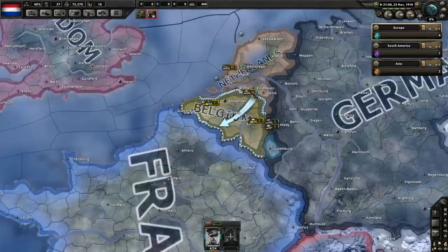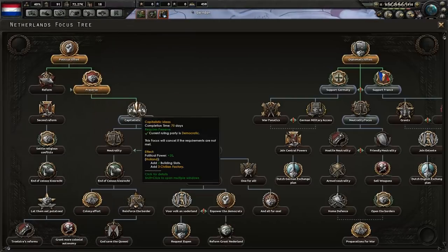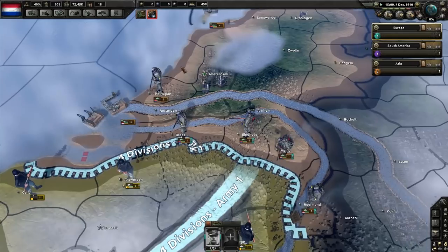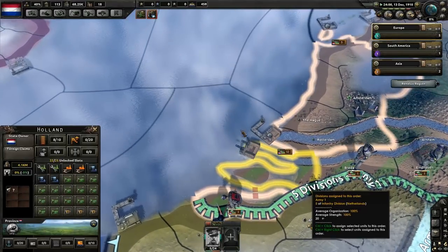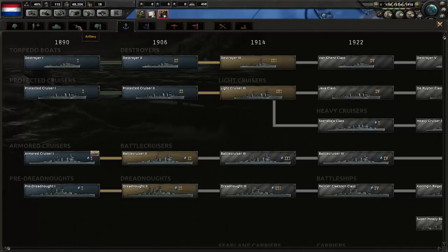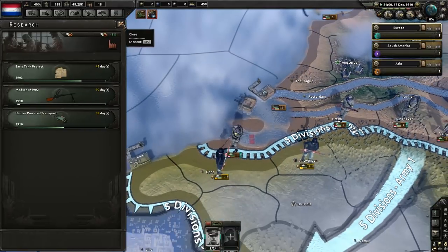Everything's going pretty well — almost at the end of 1910. Revolution in Mexico has happened. Our next national focus is completed — capitalist ideas, and wow, that gives me a lot of factories. We might be an industrial power by the time World War One rolls around. The front line looks complete — might be missing one spot. A bit early for trenches and supply consumption. Let's start working on new guns now and get those stockpiled.